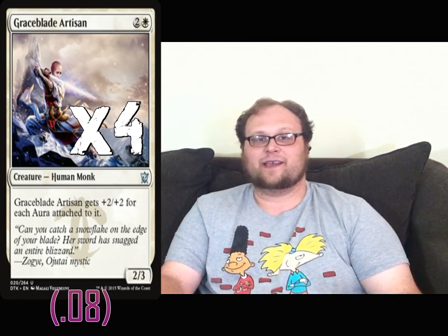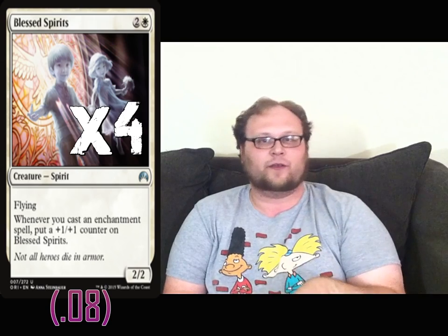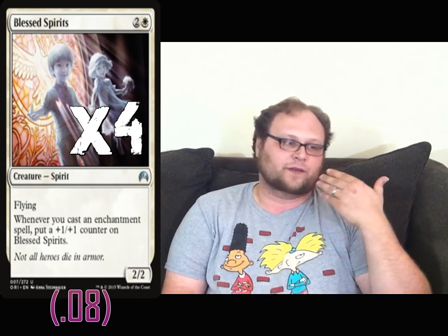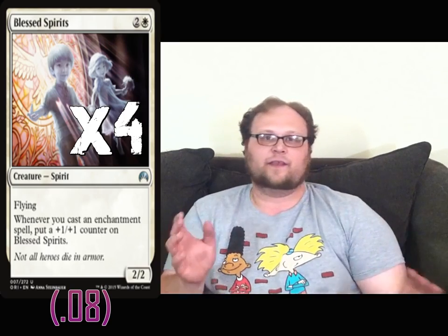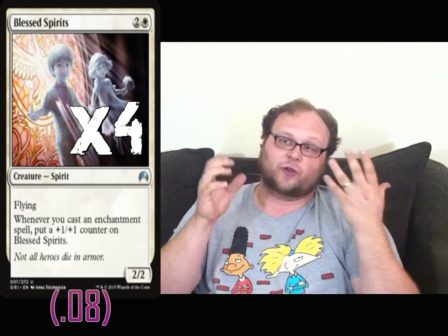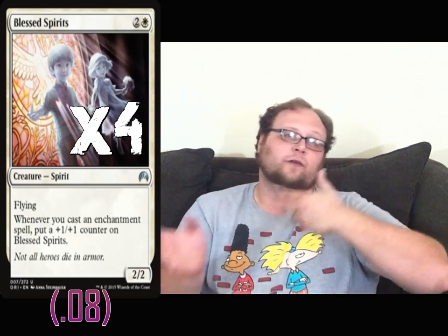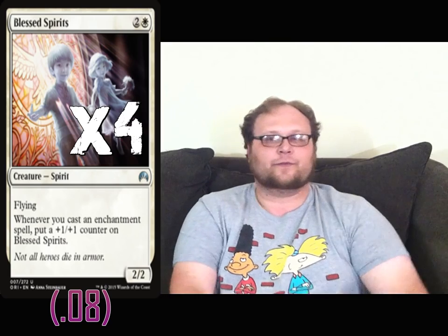Luckily, we're playing some protection in the deck against that, and I'll get to that in a moment. But before I get to that, we're also playing a four-of Blessed Spirits in the deck. It sucks that this is a three-drop, and Graceblade also is. I wish this was a two-drop — a two-drop one-one flyer that did this would be amazing. I just wanted it somewhere else on the curve, because we've got a lot of good three-mana-cost enchantments, and Graceblade herself is a three-mana card.